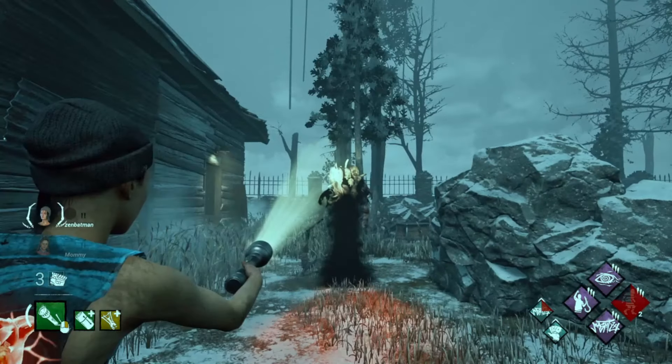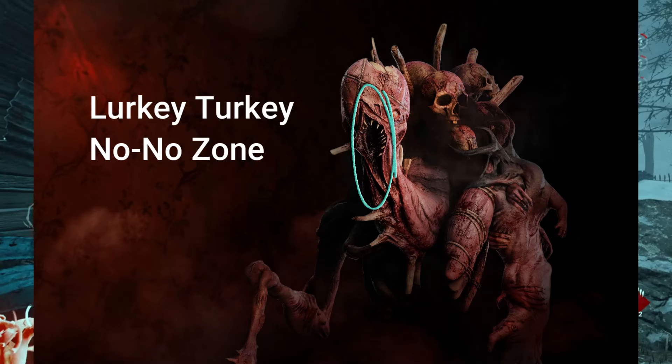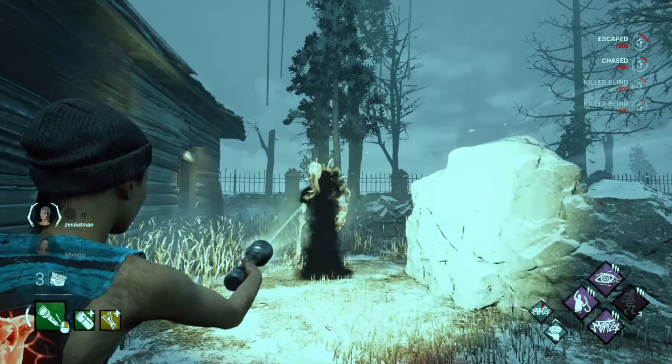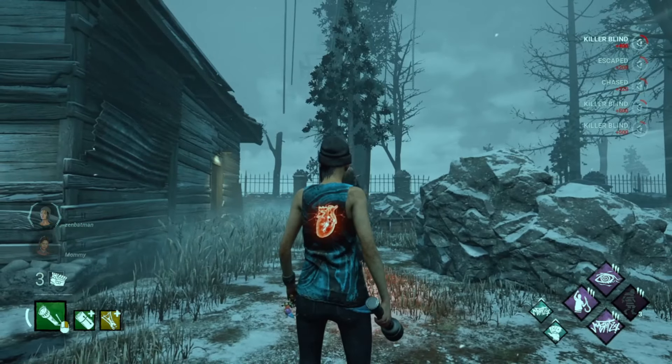With Dredge, as my friend Sin said, you need to highlight the no-no zone. If you line your flashlight up on it and your mom walks in and sees what you've highlighted and you feel embarrassed, congratulations, you have successfully blinded the Dredge.